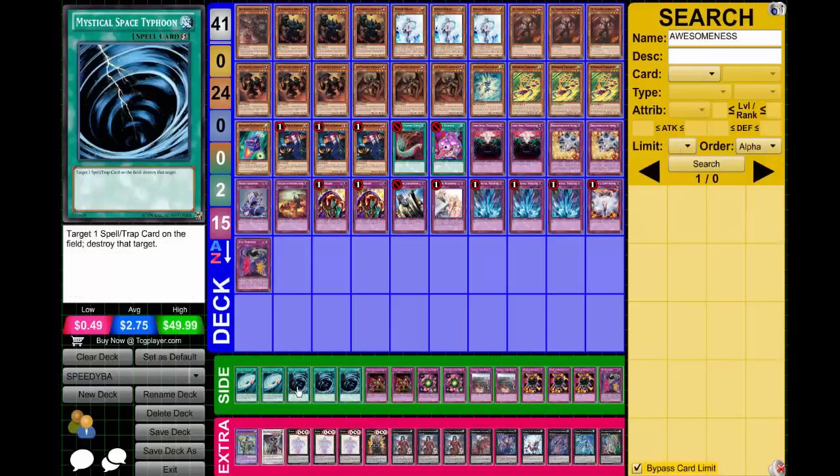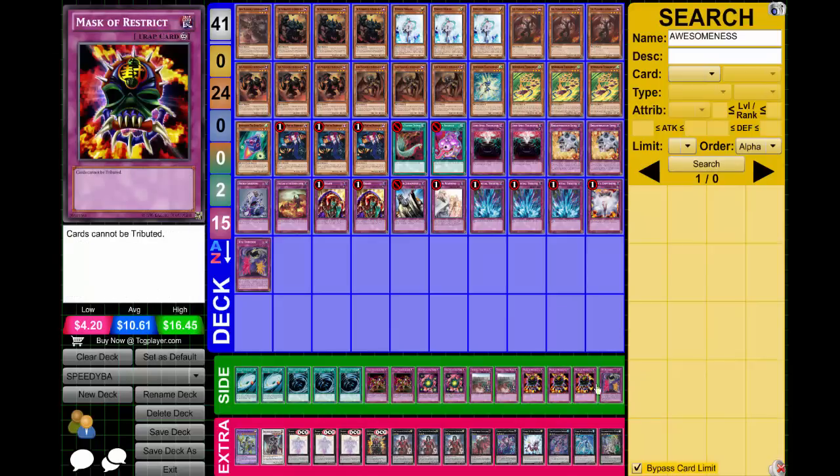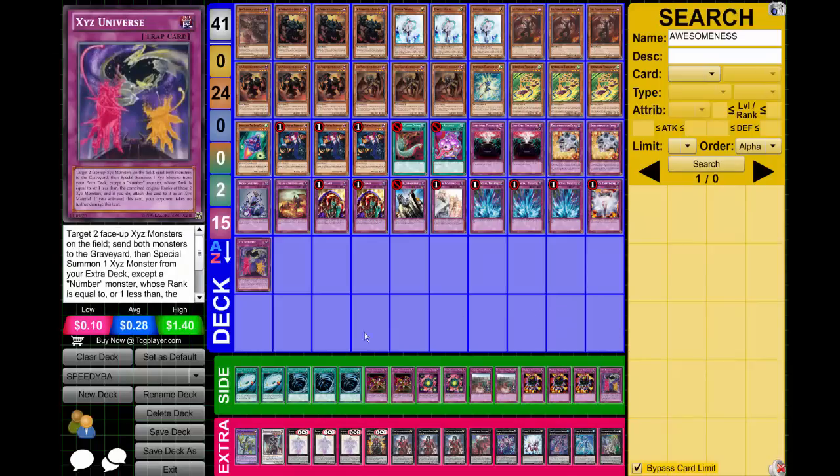Side deck: 2 Galaxy Cyclone, triple MST, 2 Chain Disappearance, 2 Deck Dev, 2 Imperial Iron Wall, triple Mask of Restrict, and another XYZ Universe.